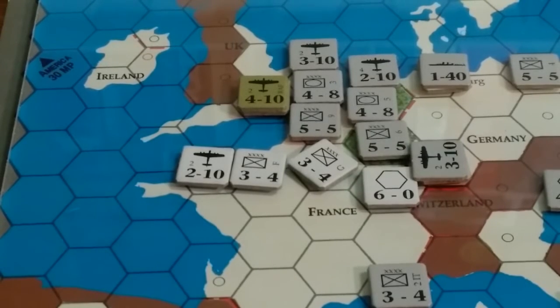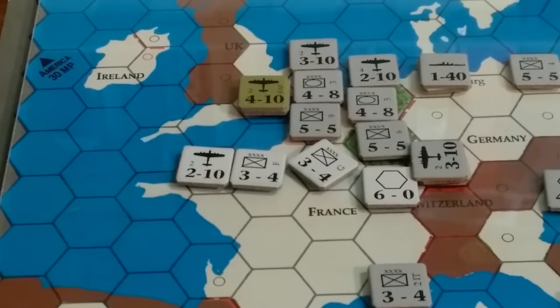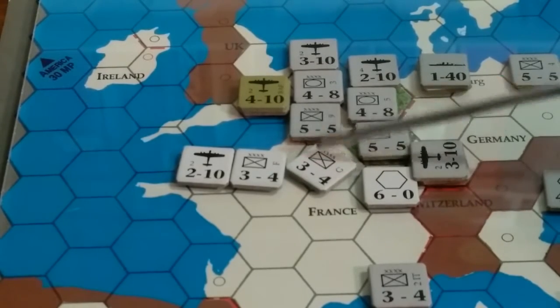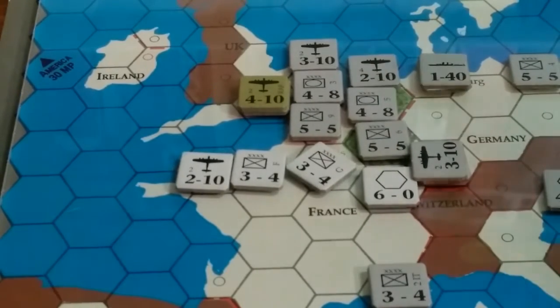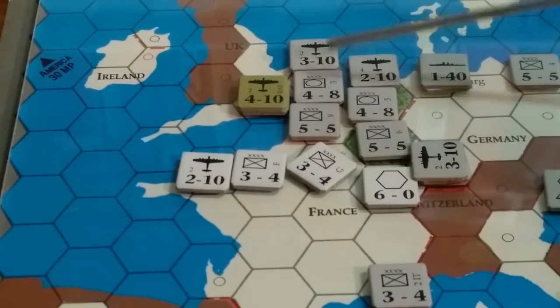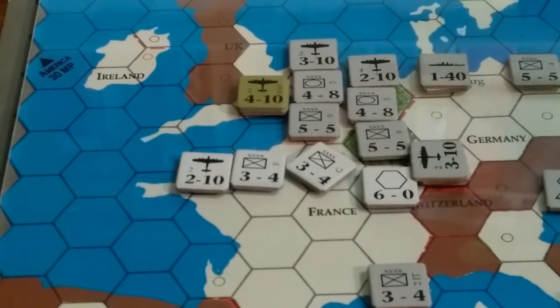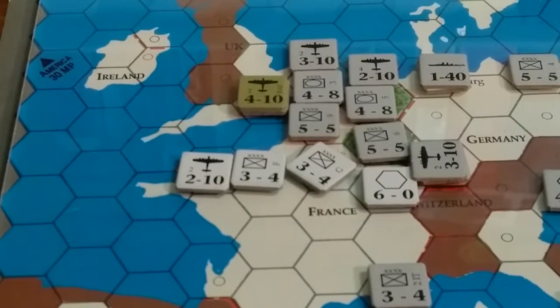This is the Battle of France — a pretty critical point in time for the entire western campaign. Paris has two infantry and one air unit defending for a total of eight defensive points. There is no benefit for cities in combat. We're attacking with infantry, armor, and air from two hexes, plus an additional air unit. The air unit can reach Paris. The calculations I have is it's a three-to-one attack — anything but a one will gain us the hex. That's the way I have it figured.